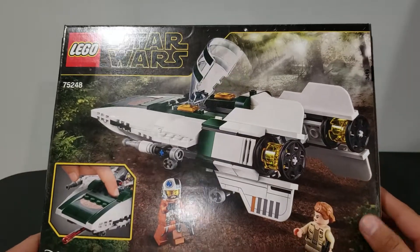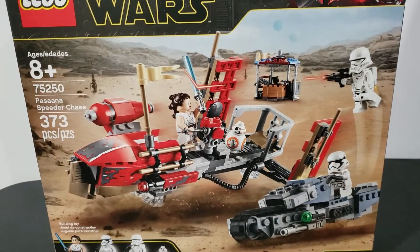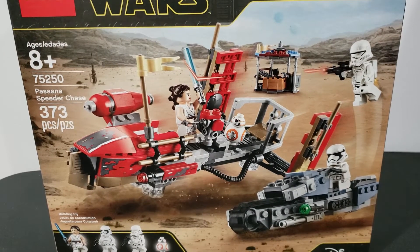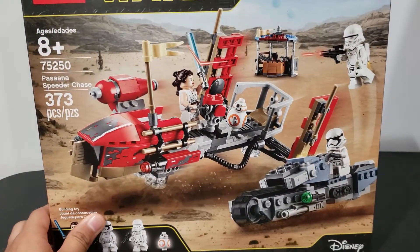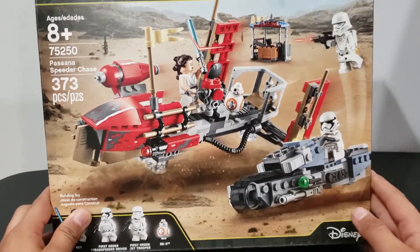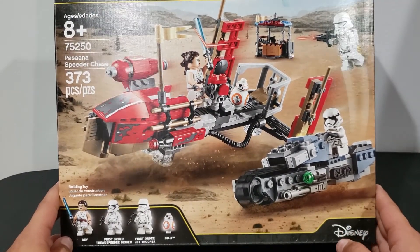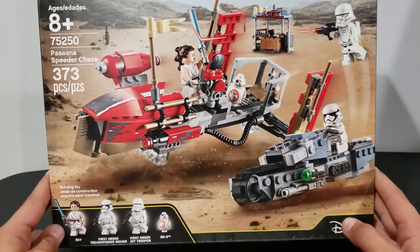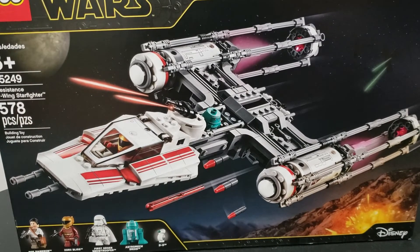Next up we have the Pasaana Speeder Chase. This is an amazing set and it looks really cool. It comes with a First Order Jet Trooper, BB-8, Rey, and a First Order Tread Speeder driver. I look forward to building this one.